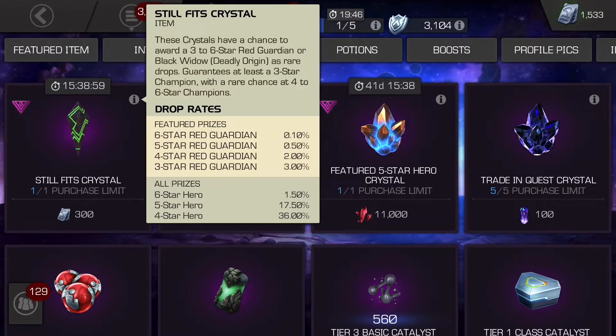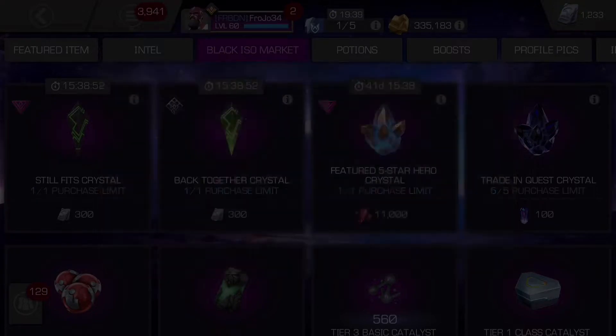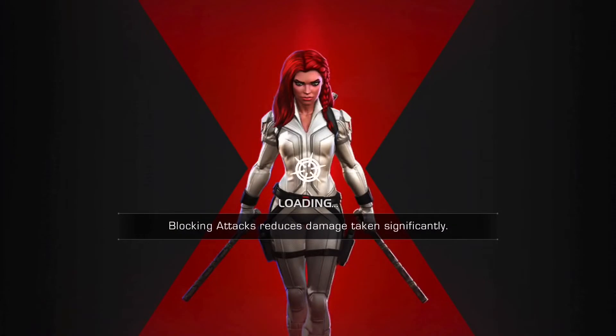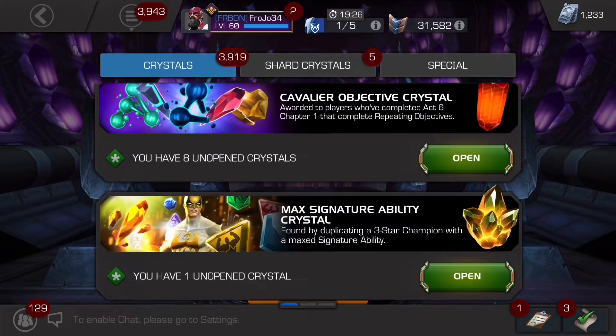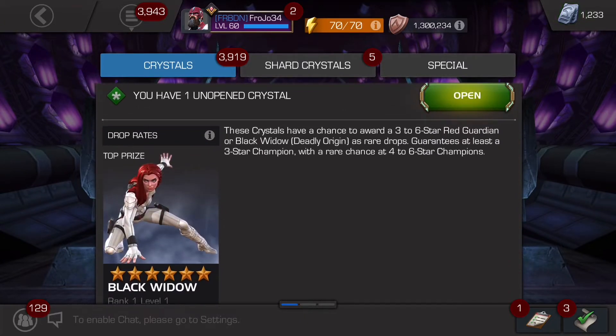We're going to do the 6 star one. If we get something decent — what I mean is a 5 star or better — from the Still Fits Crystal, we'll go ahead and try our luck at the 5 star one as well. So we're going to get at least one more chance at a 6 star here, and we're definitely going to pet method it, just like we did earlier. We got a good amount of 5 stars when we did that.